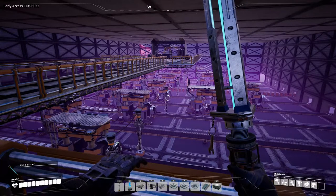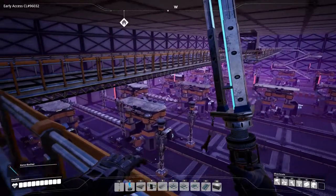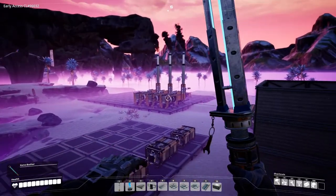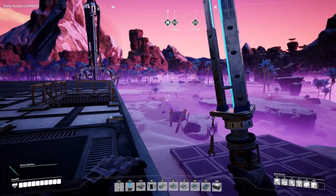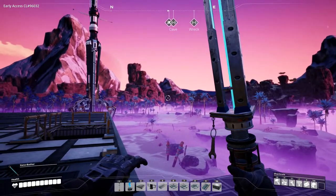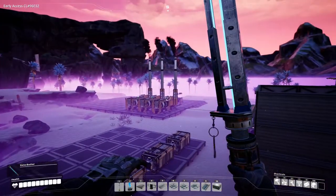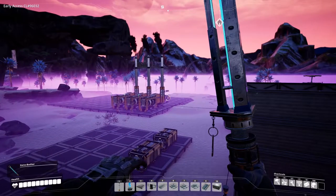Hey everyone, I'm Nog and welcome back to Satisfactory. At the moment our entire factory is offline because we've been waiting for coal to start being produced — which it is. So now we have coal power, and we have our tractor going back and forth picking up coal at the truck depot down at the coal patches and bringing it back to the coal plants. The truck station provides fuel for it automatically, so it just keeps going forever.